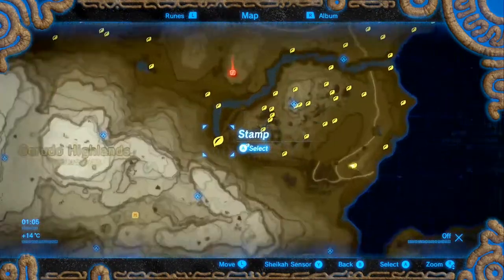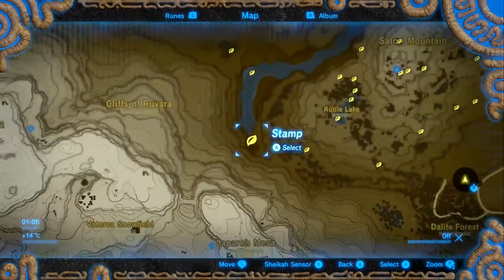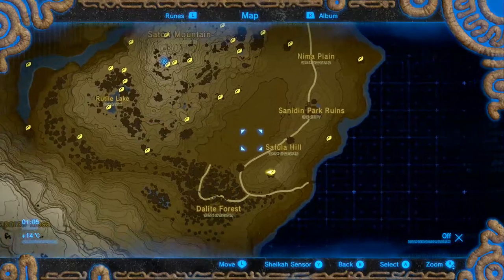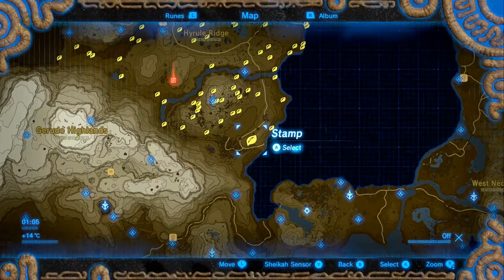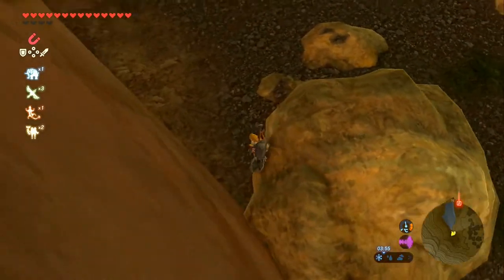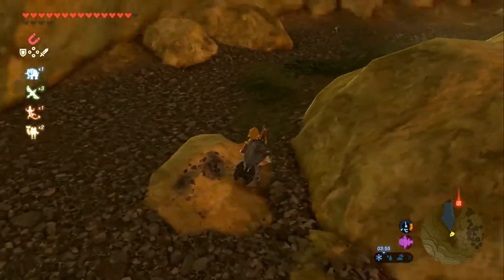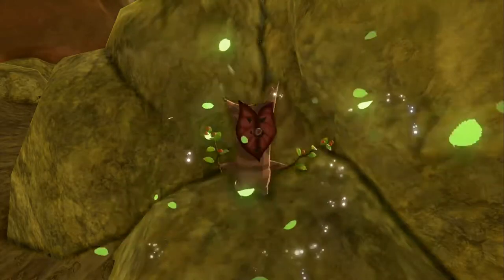Next up I think we're going to go over to the far west to the bottom of this little canyon water body here, and then do a west-to-east sweep. This guy is kind of well hidden — he is underneath a rock, hidden around these rocks. Here he is. Lovely.